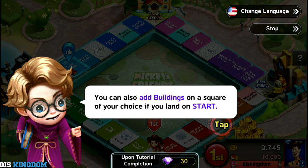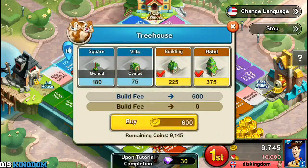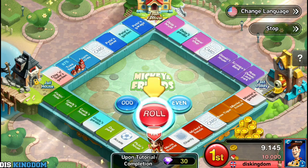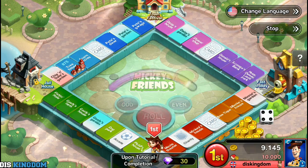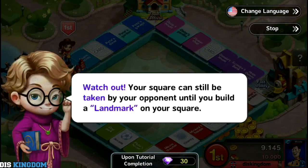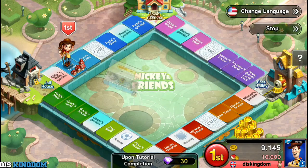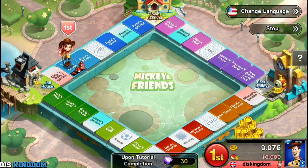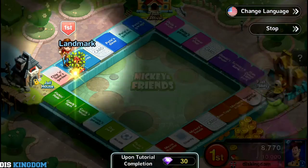You can also build squares and buildings on the start square of your choice if you land on start. I got a nine — watch out, your square can still be taken by an opponent until you build a landmark on it. So I'm going to build a treehouse. The landmark is achieved once you've built all three types of buildings on a square.